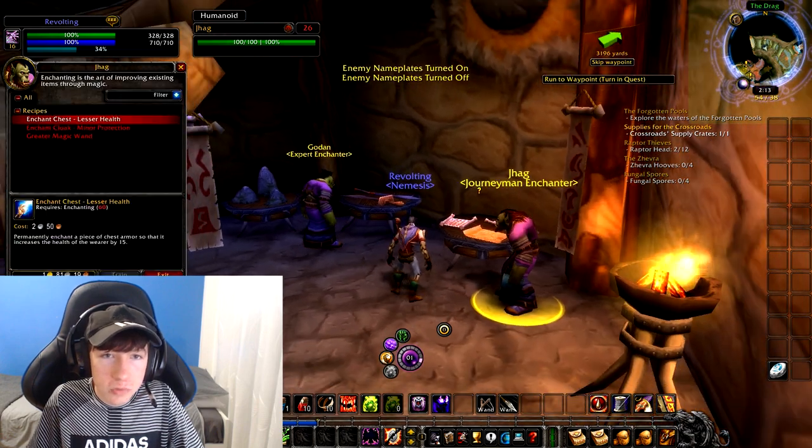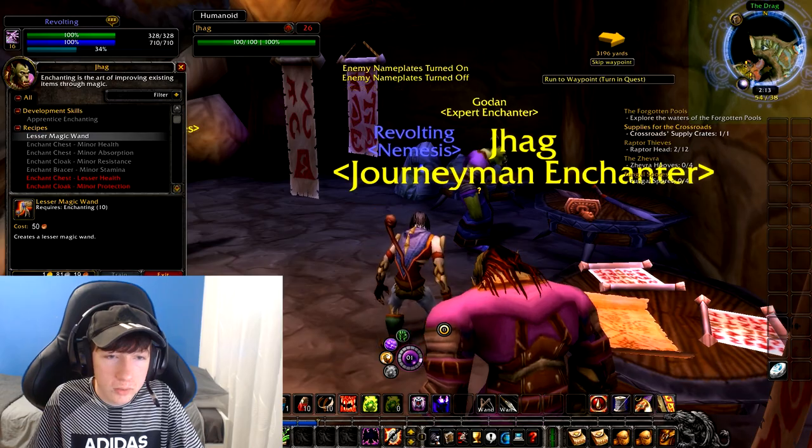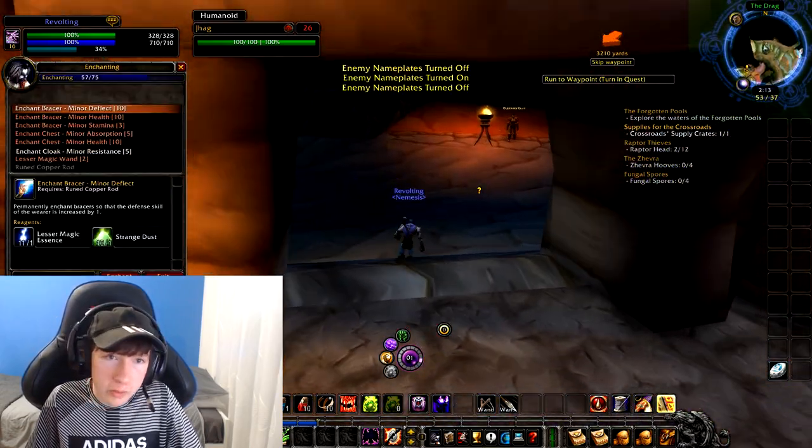The reason for that is because at rank 10 to 15 is when you're able to craft a lesser magic wand, and that is where your big moneymaker is. So go up to the enchanting trainer, and train the lesser magic wand — rank 10, costs 50 copper. Anyone can afford it. Just learn that and now you're going to be able to craft it.